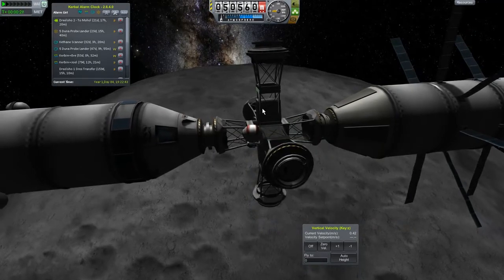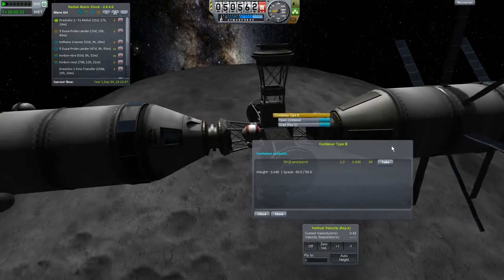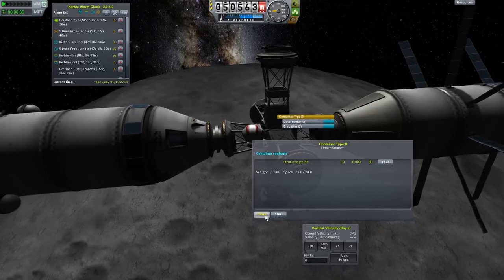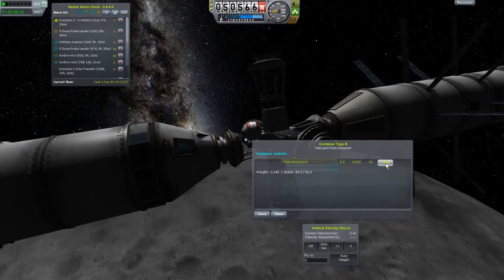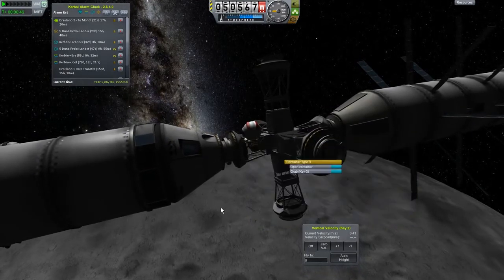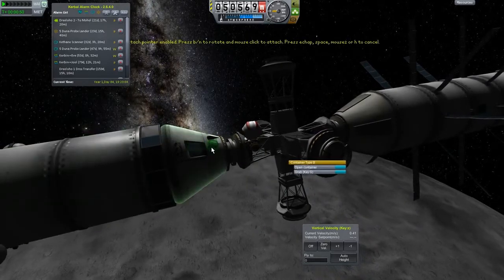I do not want to grab anything — that's very important. Nothing in here we want, so let's close it and open this one. Strut endpoints — I'm thinking about using those but won't worry about them now. Let's open this one: pipes. We're going to want probably eight of these.